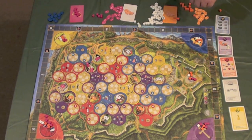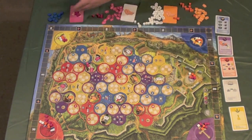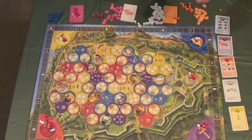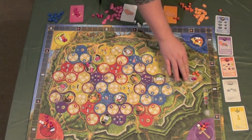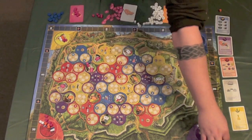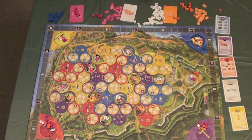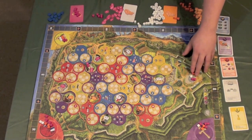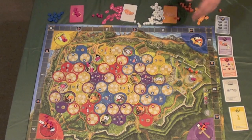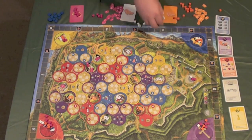During scoring, you score all zones of power on the board, starting always with the gray one, then moving down in importance — religion first in era one, then political, then economy, then culture. Everyone scores one point for each cube they have in an area. So for example, orange gets three, pink gets two, white gets one. The key mechanic: half of the cubes of the player with the most cubes cascade down to the next most important area — rounding down — while the rest are returned to their supply.